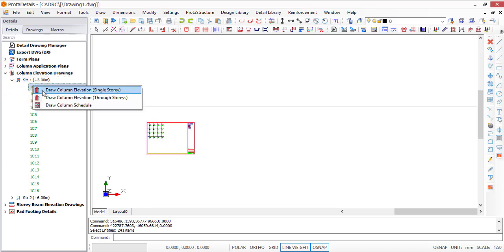You now have three options. You can draw the column elevation single story — that is just column 1C1 in a particular story. If you want to draw column elevation through stories, where the column runs from the foundation up to the last floor, you use the second option. The first draws the column for that story only, while the second shows all combinations — top, bottom, laps, and everything. The third option is to draw a column schedule.